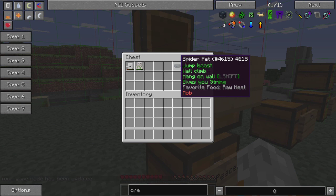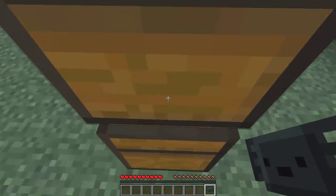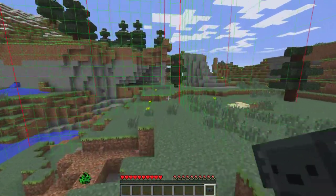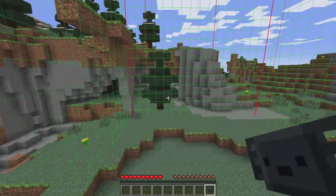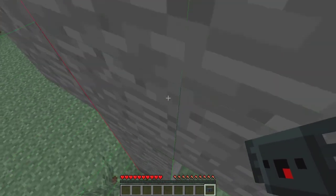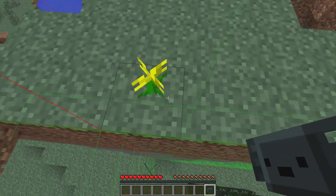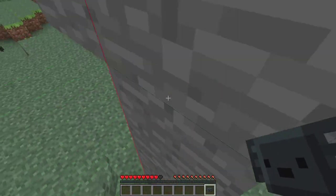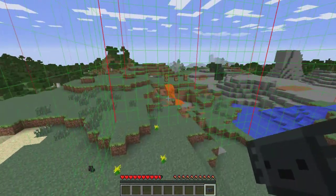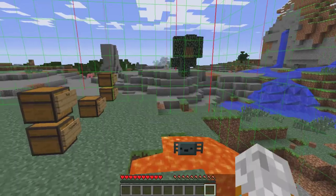This one gives a jump boost, wall climb, hang on wall, and gives you string. Here's the wall climb - there's our jump boost. This would be really good to use in sync with the chicken one. I don't know how to get these to turn off. I think it's doing something - you can climb up the wall. Hang on wall. I apologize guys, this may not be my best first review. Some of these do not appear to work.